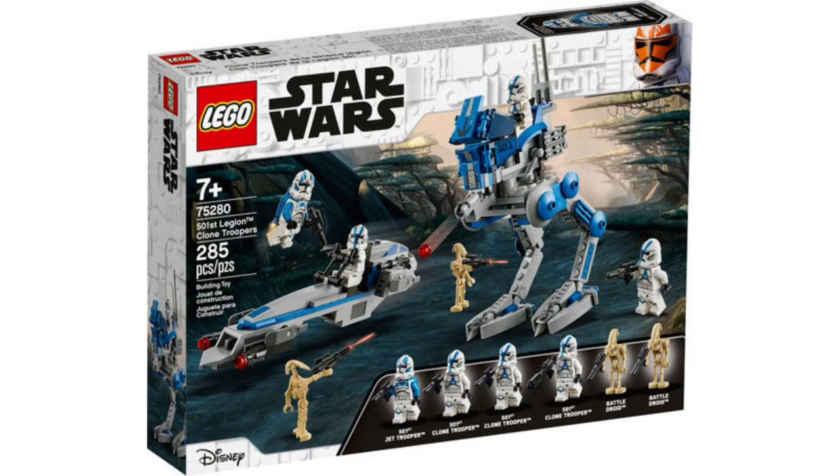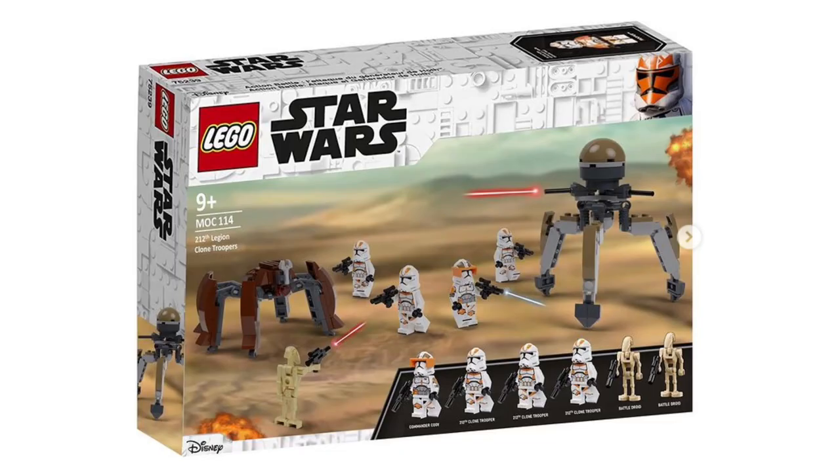Let's move into my prediction for the big $30 Battle Pack. I'm not sure this is going to happen, but I'd certainly like it — and it's going to happen eventually. It's the 212th Ultimate Battle Pack. At $29.99 you'd be getting a Crab Droid and Tri-Droid, same type of deal as the Final First Battle Pack. You'd get three of the new 2020-style 212th Troopers and possibly an Airborne Trooper. The Final First Battle Pack is still going to be on shelves in 2022, so LEGO is going to want to cash in on everything there before they release the second one. I think it would be a great counter to the Final First Battle Pack.